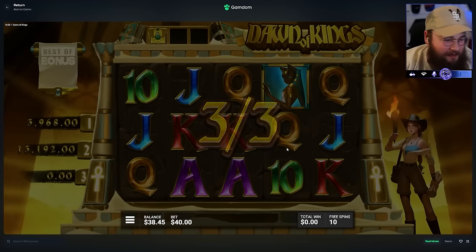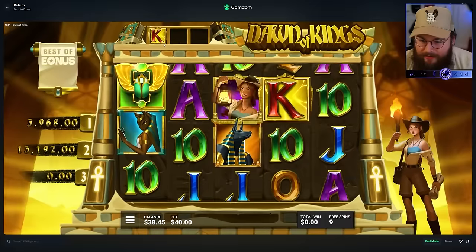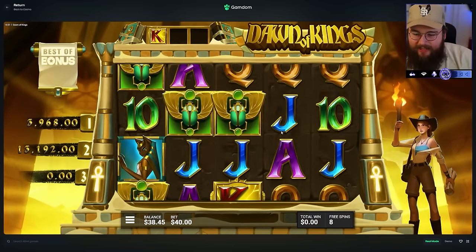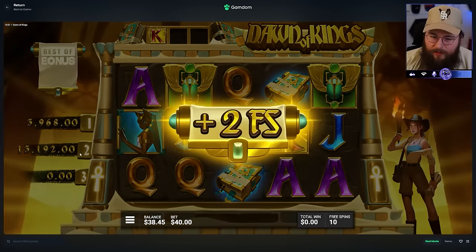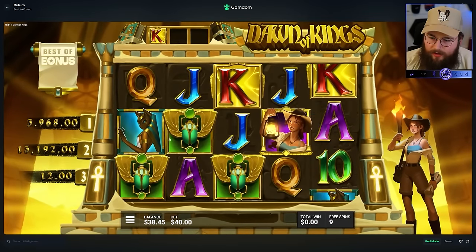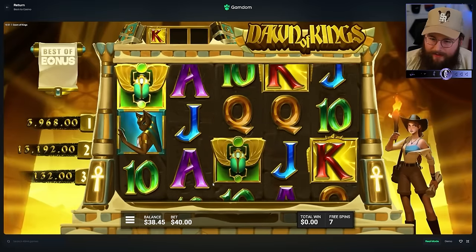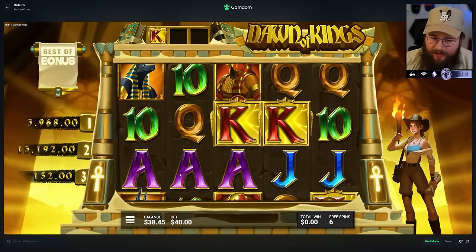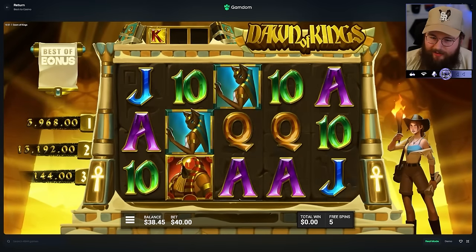Damn, 13,000 and we still have another bonus - there's no way we beat that. Okay, it was kings - I thought it was the Anubis guy because I saw the red. The only way we beat number two is by re-triggering into a super and then somehow getting the max symbol and full screening it. That's such a good feeling knowing we're chilling either way.